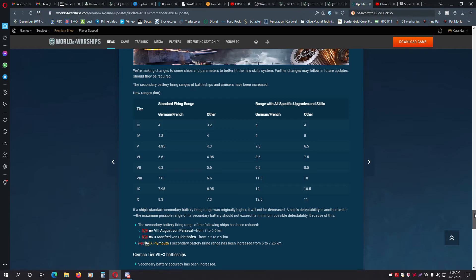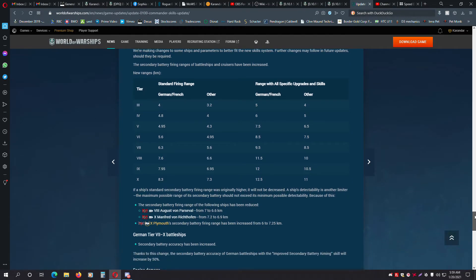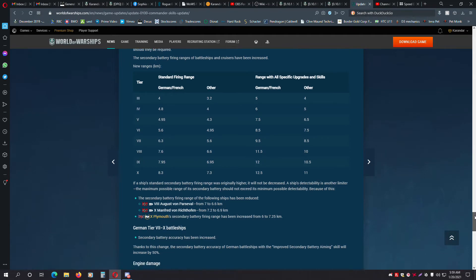They have a slightly reduced accuracy, but Wargaming is trying to get this into a balanced state. You also have the ability with manual secondary to fire off of both sides at multiple targets. And German Tier 7 to 10 battleships have received an additional built-in accuracy buff that, when combined with improved secondary accuracy, will bring them to about 50% improved dispersion.